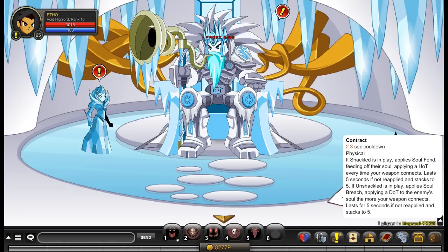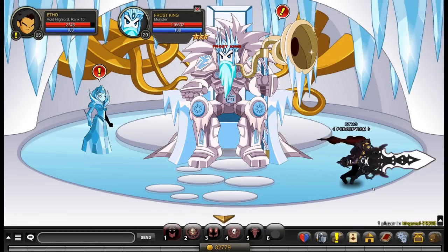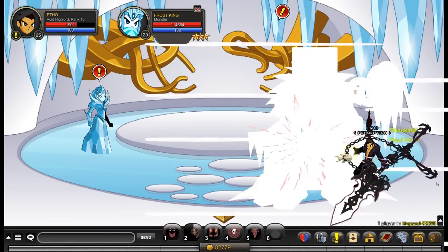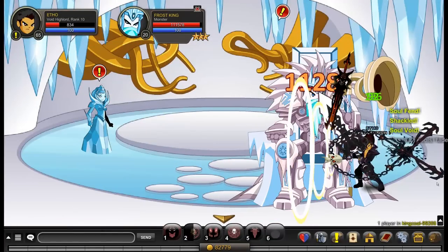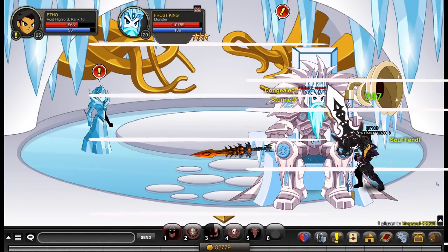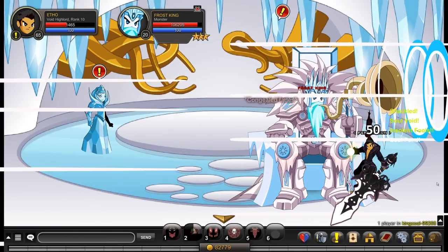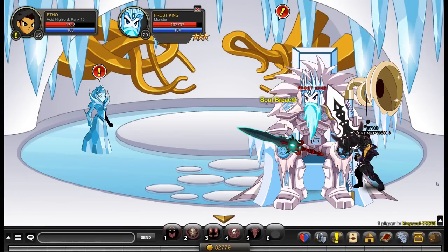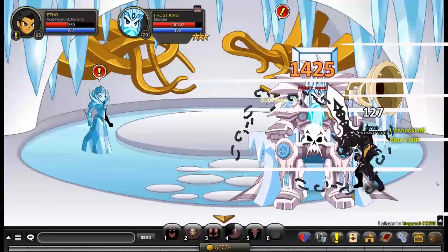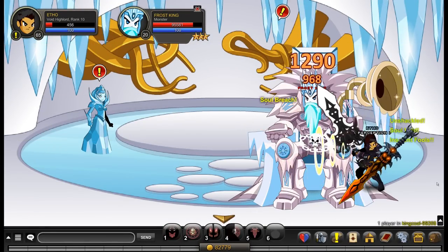Let's test that out right now. Bringing the Frost King over here — applying Shackle. As you can see, I got a little bit of an HOT going on, about sort of a hundred. I'm going to use this ability to heal — I'll tell you about what that ability does in a second. I'm healing up a little bit because I've got Shackle in play. Now if I go over to Unshackle, my HOT will go away and I'm going to start getting a DOT on him. As you can see, I got 161 on that DOT — you get some pretty nice DOTs going, and you deal more damage with Unshackle rather.